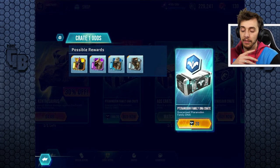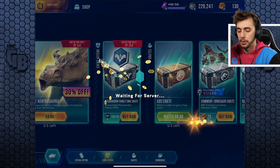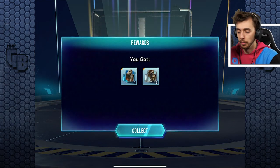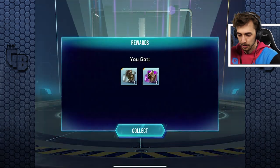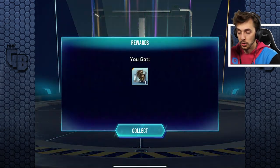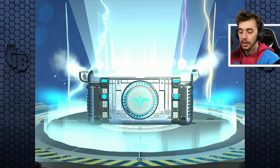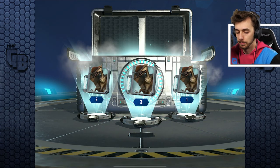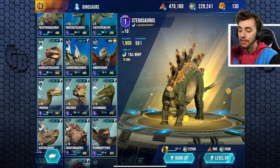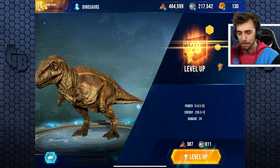Let's open these pteranodon crates. We've got a good chance to level up Syndopterus and everything else. Three Dimorphodon, three Dimorphodon - I'm not expecting Pteranodon, it's very rare. Oh, two Pteranodon! Two Erotitan, one Erotitan - you don't get too much DNA out of these unfortunately. Six Syndopterus - sweet! Does that allow us to rank up Syndopterus? No, not quite yet. I have a rank five Acrocanthosaurus.